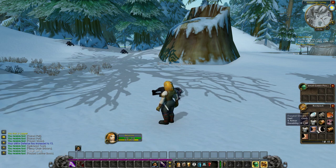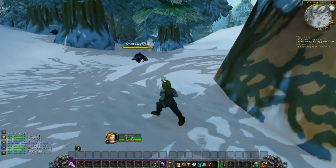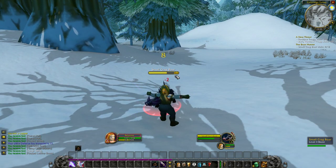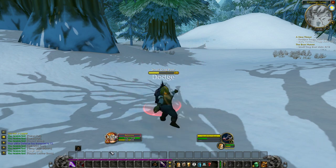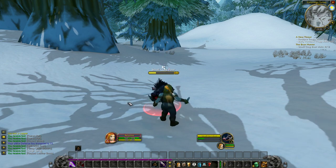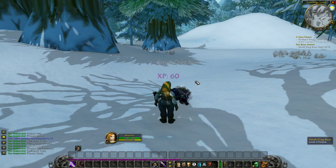We should probably equip some of these boots because right now what we have on is basically nothing. Same thing with the bracers — we're not wearing any bracers, so we might as well equip those even though they're a grey item. It's worth it to equip them just for the armor, especially when you're a melee class and you know you're going to be getting hit. We should probably start building up to three combo points and then eviscerating for 16 to 20 damage. Same thing with this cloak — might as well put it on.